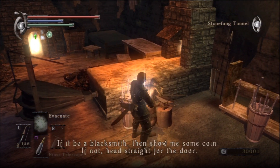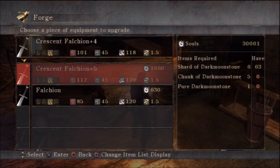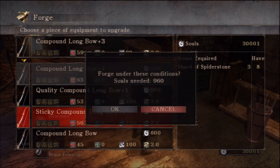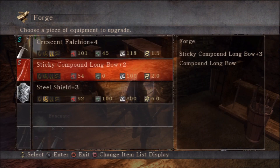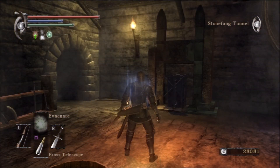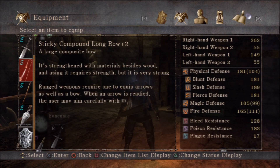I'm going to make a sticky compound longbow — this is not necessarily recommended, but I like this bow. The requirements are to have your compound longbow at plus three before you can upgrade it to a sticky. Sticky bows scale with dexterity. I like the effects, so that's why I'm going with it. You can also upgrade your compound longbow, or the compound shortbow will go down the sticky path if it's plus three as well.